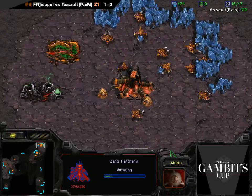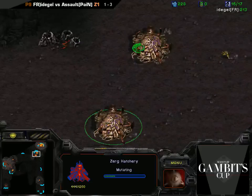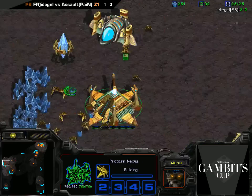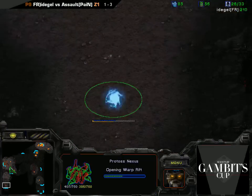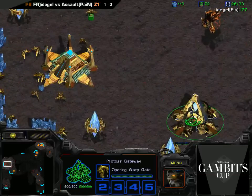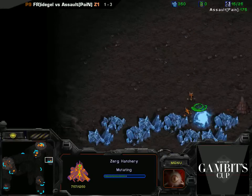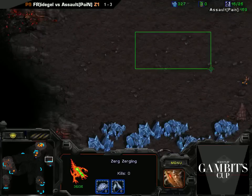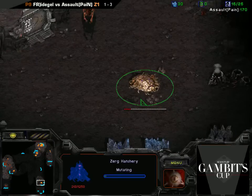On a non-Outsider map, on a map where you don't have the back expo, building this third hatchery at your natural is fine. You don't actually want to take a third base if the Protoss is one-basing. But on a map like Outsider, you're gonna see now with this Overlord that the Protoss actually did just fast expand anyway, even though he was doing a one-base opening. So this third hatchery could easily have been made at the back mineral only. But it looks like he just built a fourth hatchery at the bottom right natural instead - not particularly playing to the map, but he has reacted appropriately.